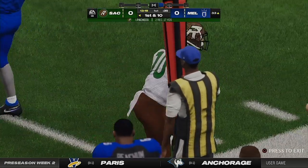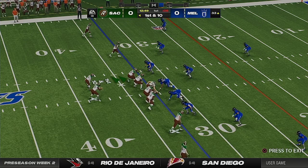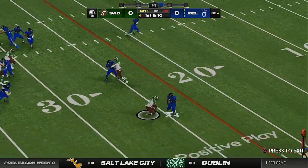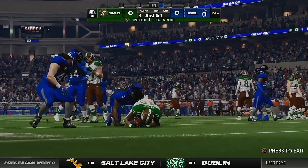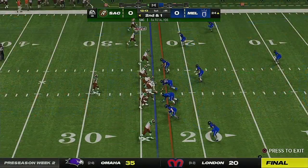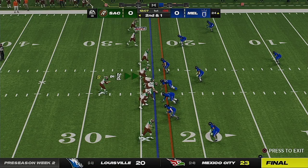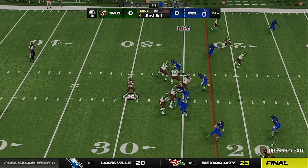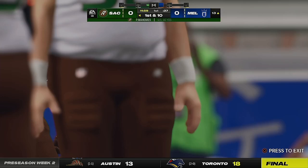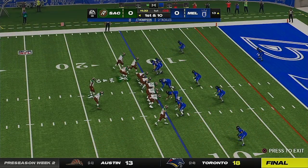He gets this inside the 35-yard line, so they'll come up first and ten now from the 33. He's going to get a solid gain of nine before being brought down — second and right at a yard. Mahomes now to throw, over the middle, that's caught by Rice, and down inside the 15 he goes.